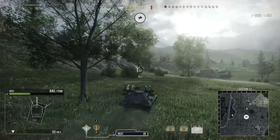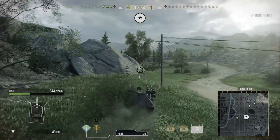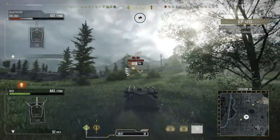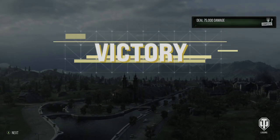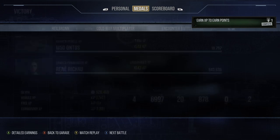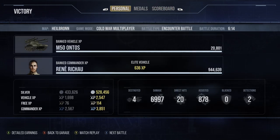I chase the last tank down — we're already at 6.1k damage and 629 assistance. I have to free-aim quite far in front of the tank because of the slow shell velocity. We get three shots in and finish three short of 7k — 6,997 damage, four kills, 878 assistance, half a million credits, and we finally get that Ace Tanker badge.